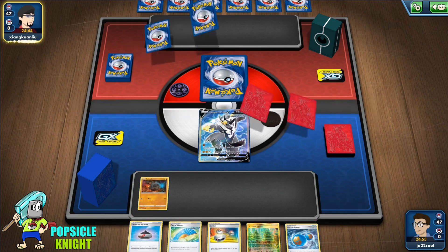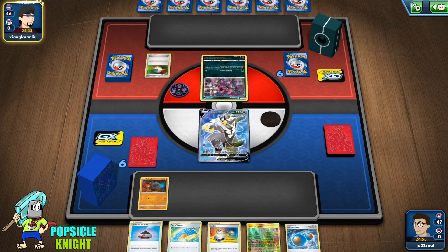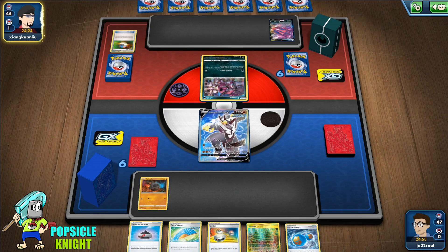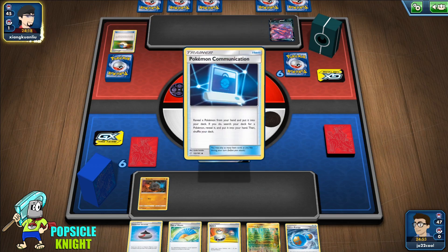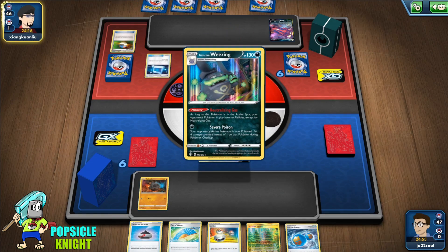We got Roly-Coly, so that's definitely good to have. We have a baseline to set up our Colossal. So we're up against a Dark-type deck — it's an Eternatus VMAX deck. I've played a lot of matches with Eternatus VMAX and I've been able to win against it fairly easily because Eternatus VMAX is weak against Fighting.